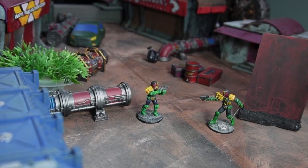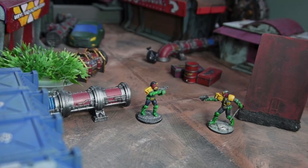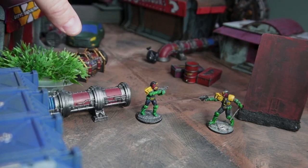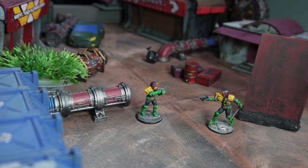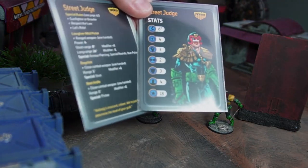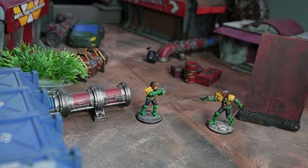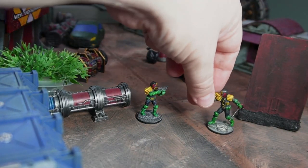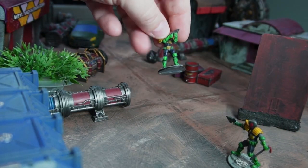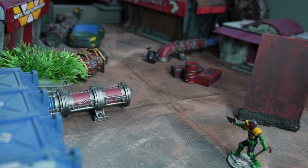We're on a very simple two-foot by two-foot board and I've created a simple alleyway. I kept the terrain simple with some random scatter terrain throughout the alley. One judge will start on the far end and one judge will start up here, and it's going to be a simple gunfight. I'm using the street judge stats, so nothing too special. They'll both get the ability to use a lawgiver, and they have the same stats — both going to have Gang Gunfighter, making them exactly the same.